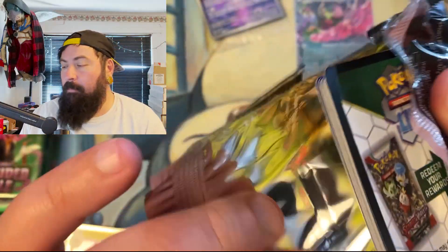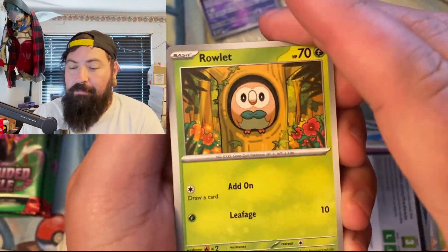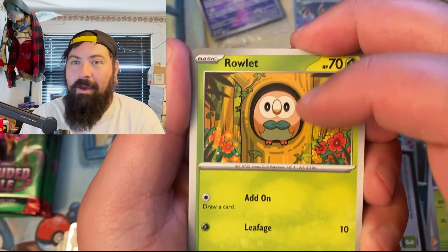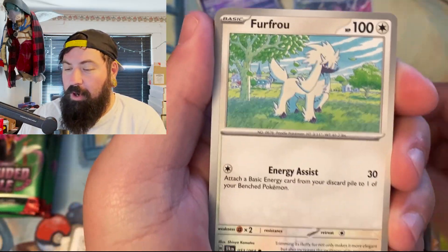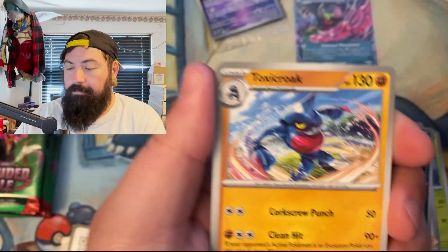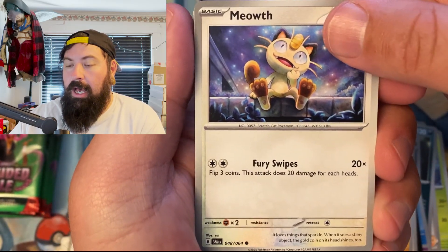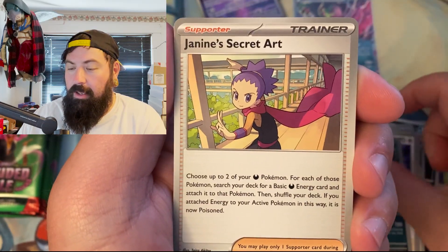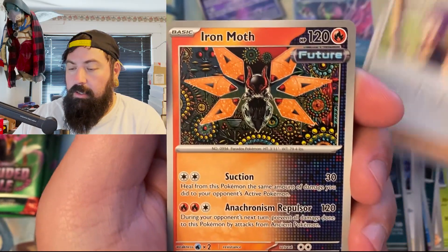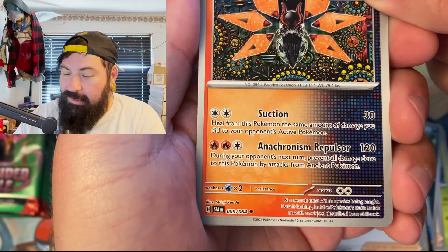Let me know down below — I had a few comments about the Persian last time. I knew people would love that; it was one of the cards I really wanted for this set. We got Toxicroak — I think he poisoned me. Meowth just looking dazed, Crobat angry — the secret art! Another Iron Moth. We got plenty of Iron Moths, but they all look awesome.